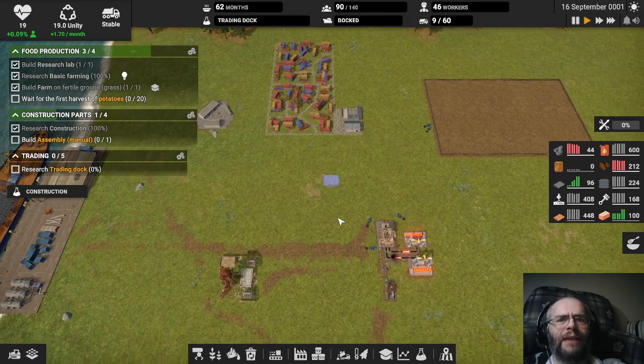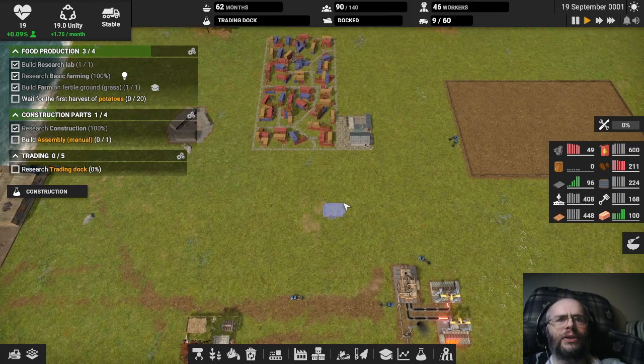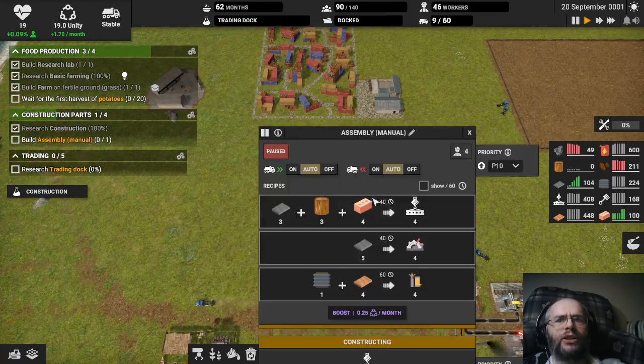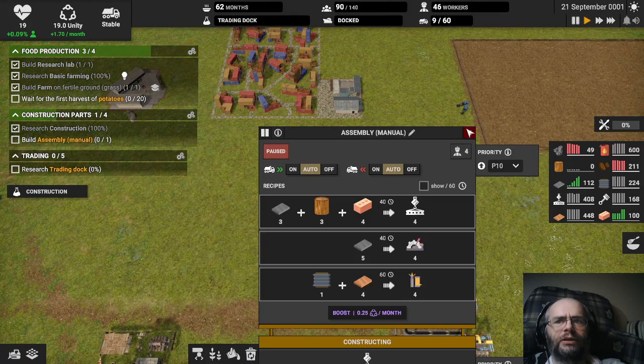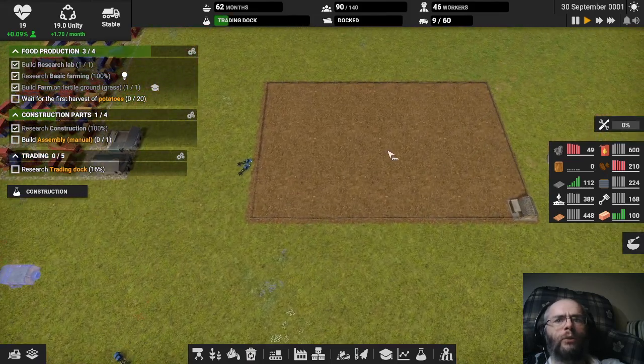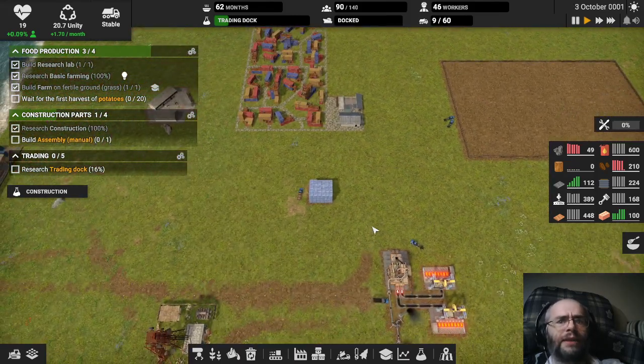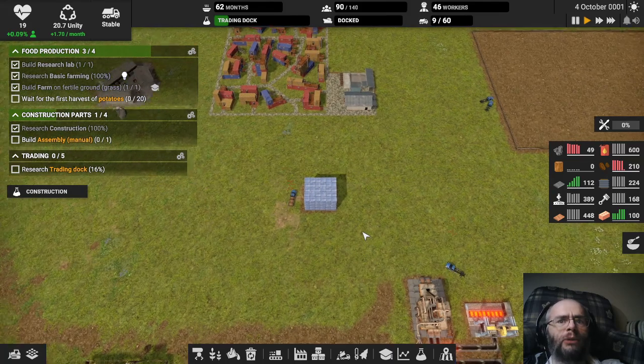So in the first episode, we got the basic infrastructure done. We went ahead and got some basic coal, basic metals, and a research lab. We had just queued up this assembly building, which is apparently going to help build us construction parts, and later mechanical and electronics. We are researching the trading dock that the game wants us to, and we are waiting for some rain to actually have some potato. So basically I'm still just following the tutorial, which hopefully won't steer me wrong.